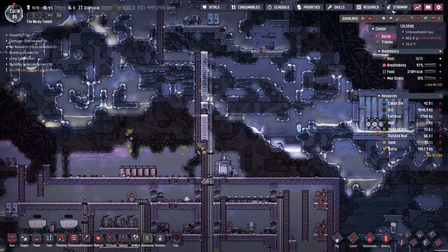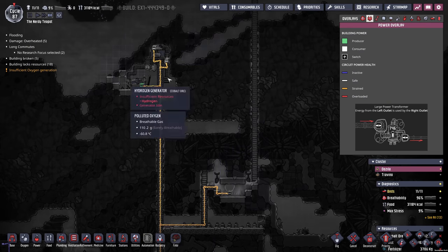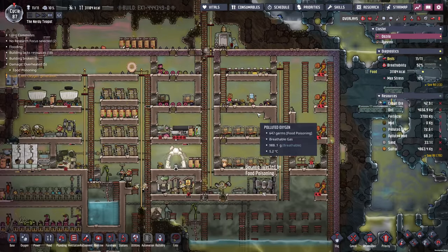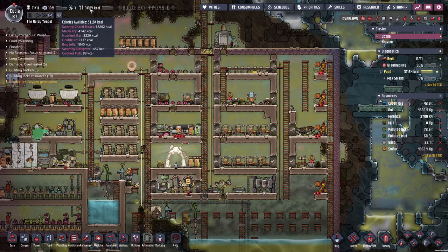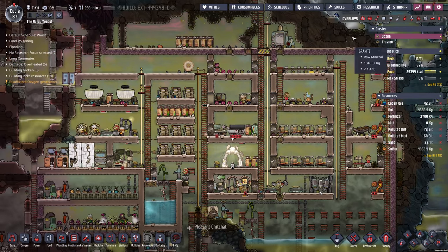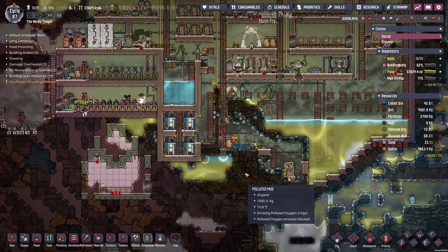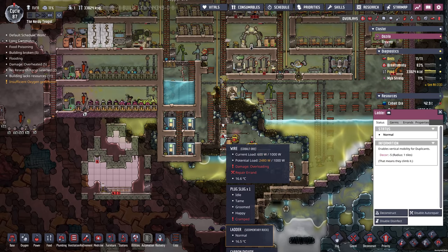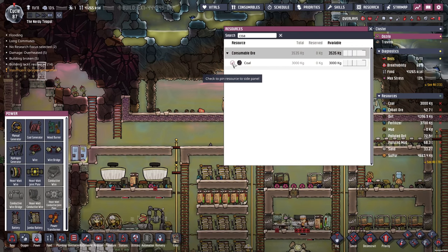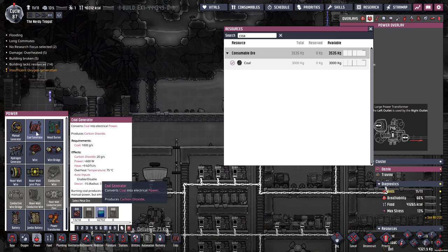I'm going to disconnect that wire there, which is going to remove all of this power up here — we don't really need the tepidiser, and we don't need all of that up there. So we'll get rid of all of that. Food's dropping a little bit, but it's fine, and hopefully that will help us out. The heat is radiating a little bit more, which is fantastic. We've actually got a reasonable amount of coal here, so I'm just thinking of whacking in a coal generator.